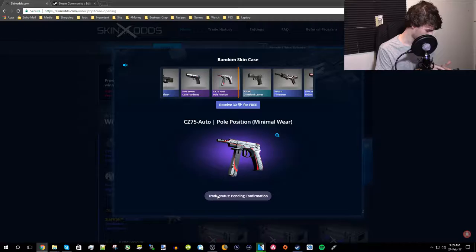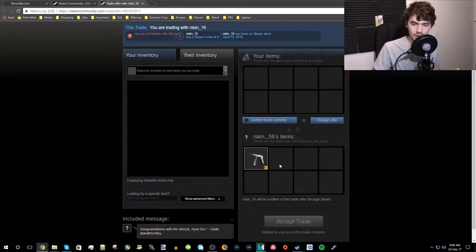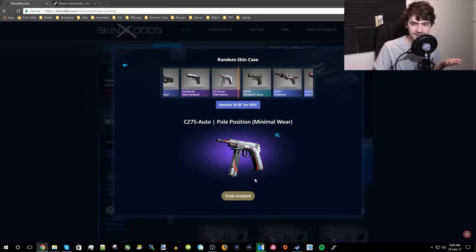I'll send the offer to my phone and accept it in the Steam app. View trade here — trade offer. Confirm trade contents complete. It's apparently part of the Chroma 2 collection, so there's that. Trade accepted — let's move on to the next key and case.